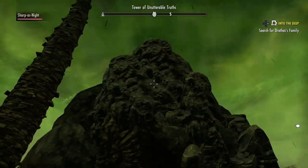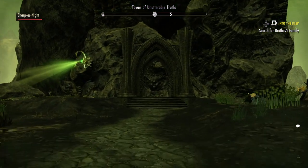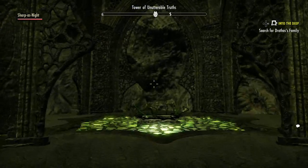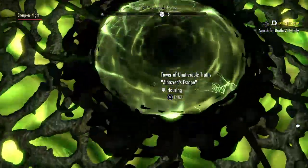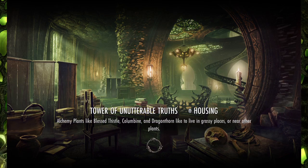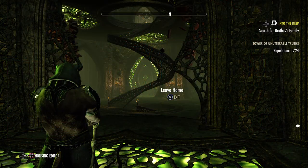I'm going to take a look inside because I bought the place. I really shouldn't have but I did, so here we go. There's our portal. I bought the furniture pack, I bought the place furnished — got all the bells and whistles.